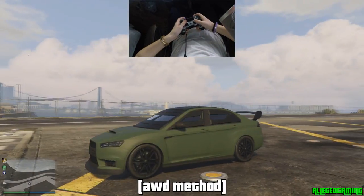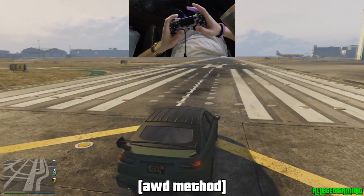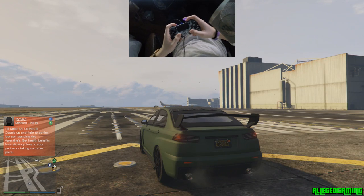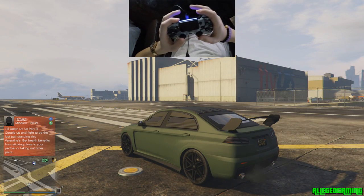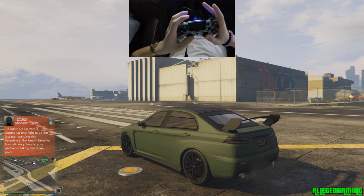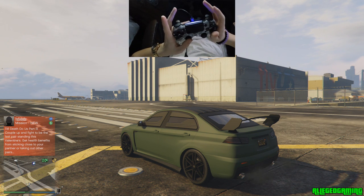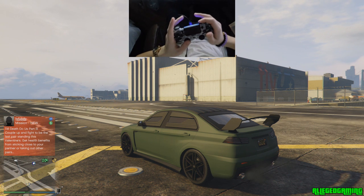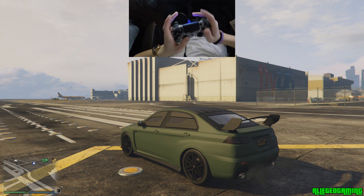This is the Kuruma, which is an all-wheel drive vehicle, and I'm going to show you how to double clutch in an all-wheel drive car. The last car we did was rear wheel drive and there's a different method for each kind of car. For the all-wheel drive, when you're about to switch into third gear, you hit L2 and R1 at the same time and then pump R2 out. When doing it in rear wheel drive, you technically hit L2, then R1, then hit R2.